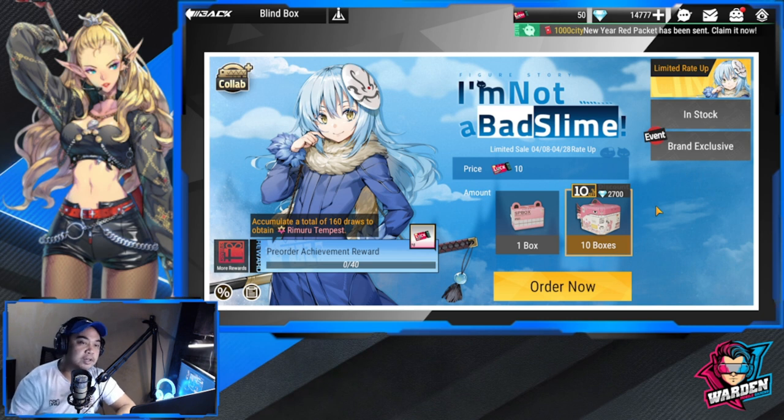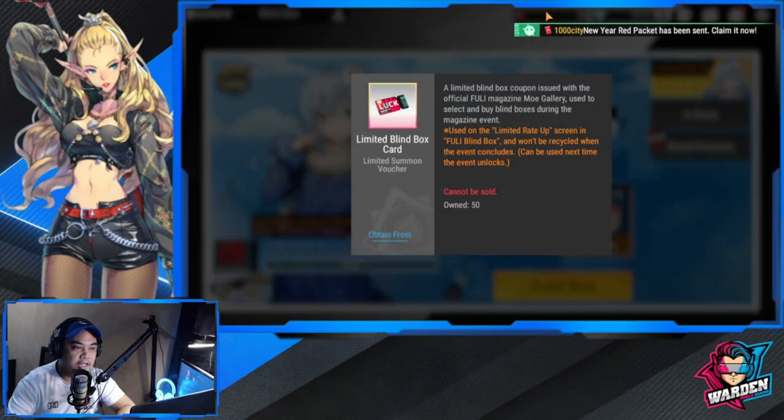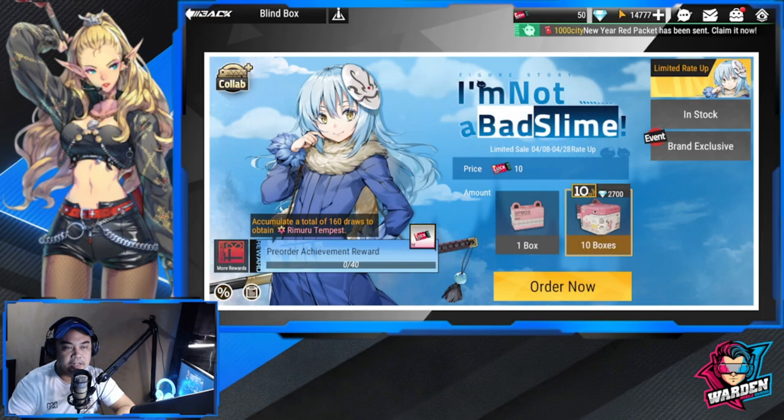I have 10 summons here, 50 limited blind box cards, and 14,000 diamonds — so that's roughly 50 pulls total. Let's see if I get him from the summons. I'm sure we'll get at least one, but you'll definitely want more copies to increase his star level. Let's start with the first 10.